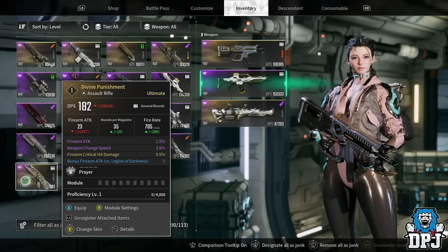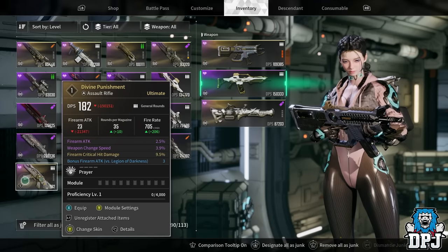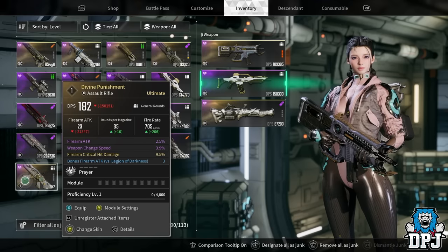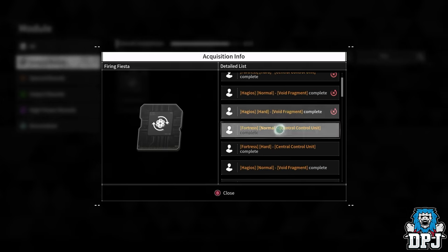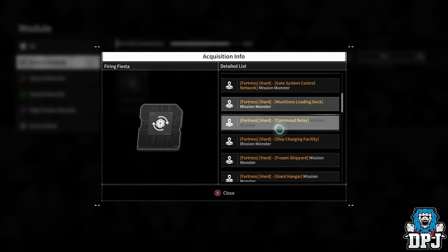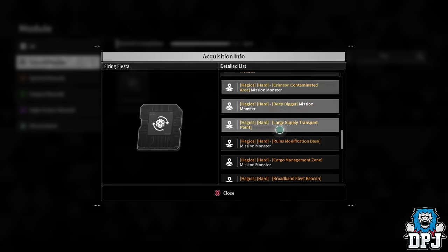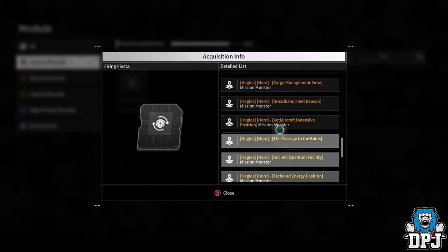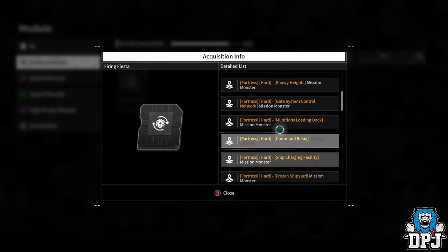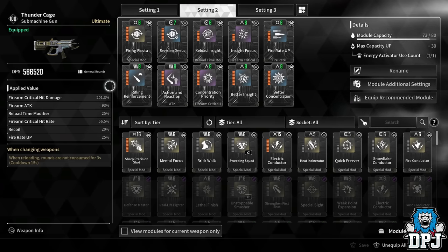To get Firing Fiesta, look for the sub quest given by the robot in Albion — it's the Divine Punishment research mission. Once you research, create, and craft it, you'll be given this module. There are other ways to get it too: Central Control Unit missions on Fortress, Hagios, various areas via amorphous materials and boss fights. The easiest way is through that quest, but it can also drop randomly from mission monsters.